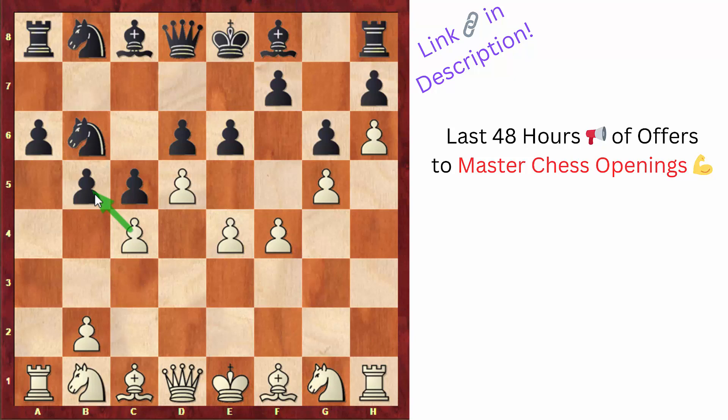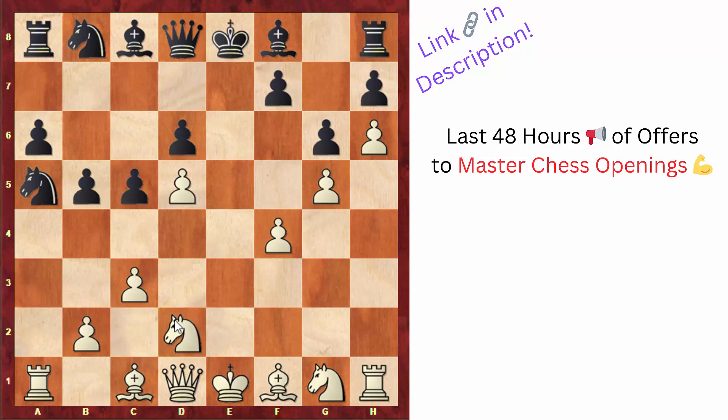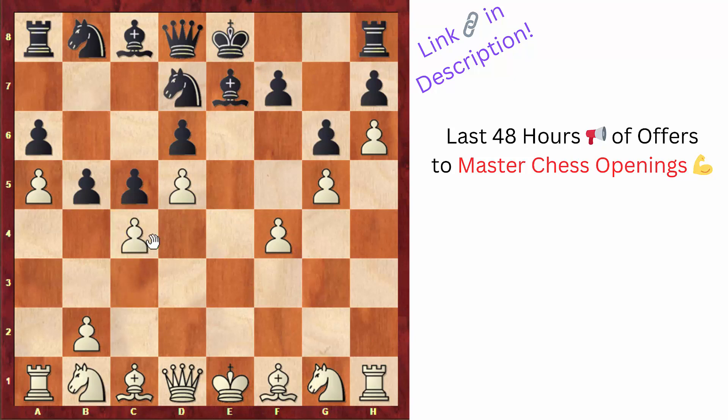After exd5, white gets the intermediate move a5, attacking the knight. Here black again retreated — it was probably better to go for the complications after knight to c4. Then white can take on d5 and gets a lot of compensation after knight takes, for example knight to d2 planning b4. But black wanted to avoid complications, so went knight 6 to d7. After white took on d5, bishop to e7, c4 defending d5 and having ideas of capturing on b5, black went for counterplay with f6.